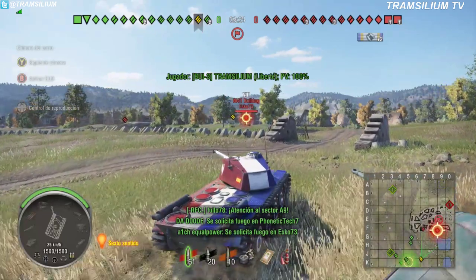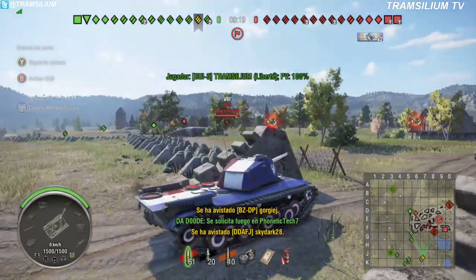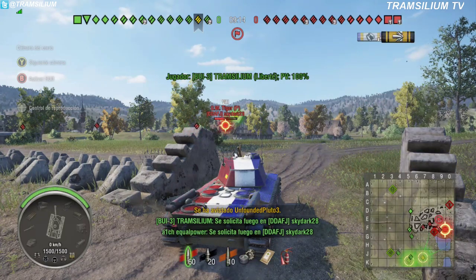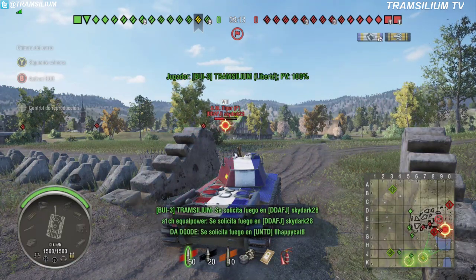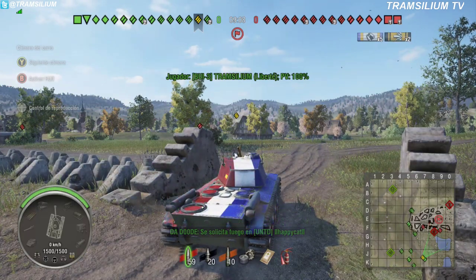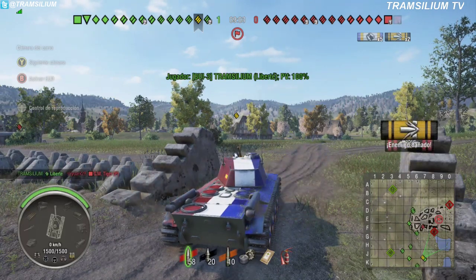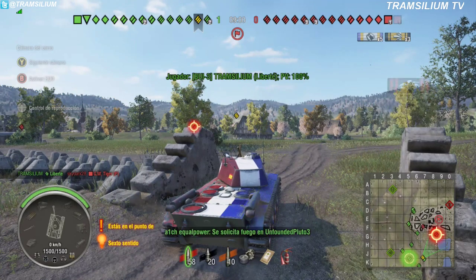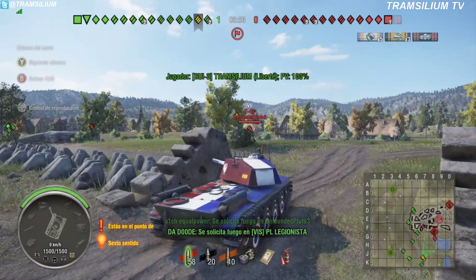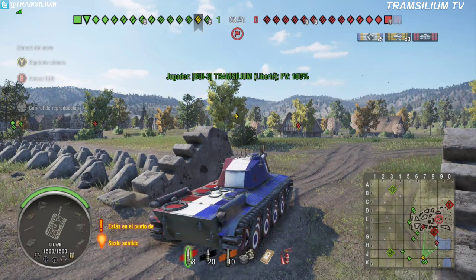Una de las cosas malas que tiene este carro es que es muy blando. Ahí ya, fijaos, hemos pintado la artillería y le enganchamos la primera. Y aquí le voy a tirar la segunda, pero le doy a uno... pero no le doy a la artillería. ¿A qué le he dado? Pues le doy a la otra artillería, que estaban las dos juntitas. Ahí me cae algo. En este momento yo no sabía a quién le había dado el segundo tiro - no me imaginaba que era la artillería.